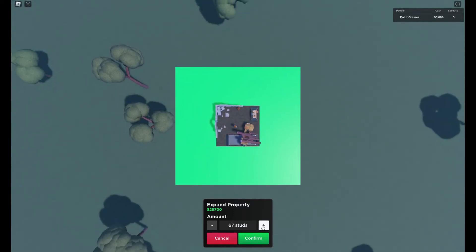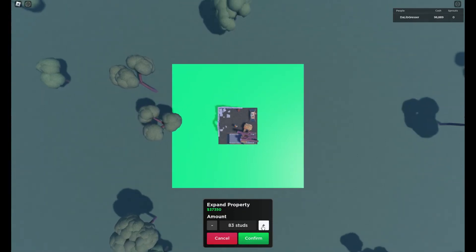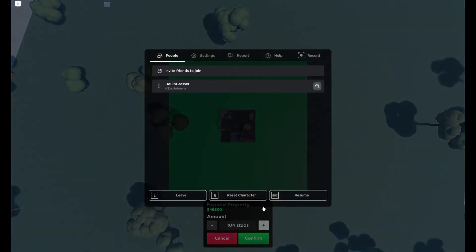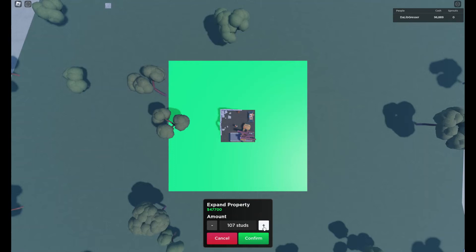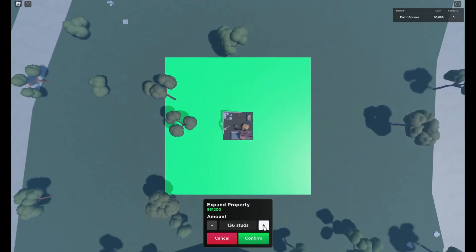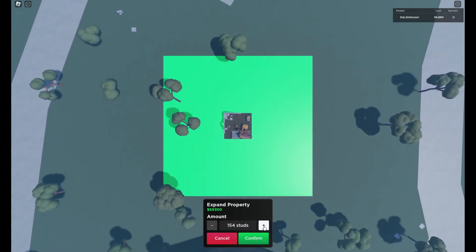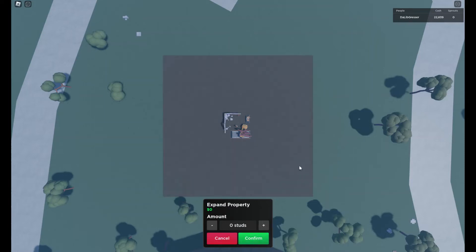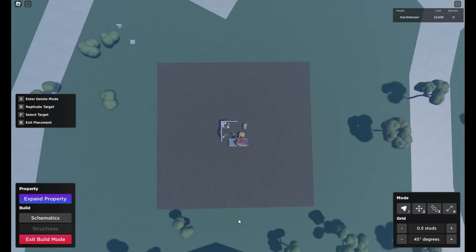You can't hold down on it - at least I can't - I've got to keep clicking. Almost there. I do know it's like $75,000 - that's why I had quite a bit of money there. A hundred and sixty-five studs to max out your land. And then all you have to do is confirm. Boom - we have just maxed out our land. Can't get any more, so then you just go to cancel.